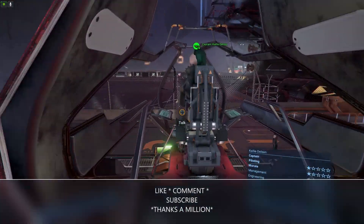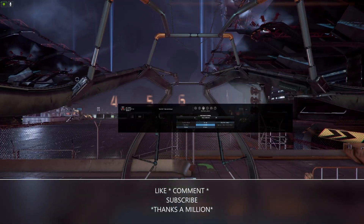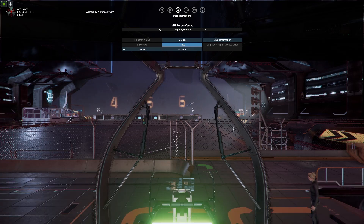And here we are inside our ship. We got our one-star pilot, engineer, and morale. I am flying and we are going to go mine some crystals and make us some money. This is X4 Tides of Avarice, this is old man Gib. I hope you enjoyed this one. In the next one we will be doing all the different starts, then we'll choose which route we want to go. So do me a favor — hit that like button, subscribe, and leave a comment down there. Let me know what you think of the DLC. I will see you in the next one.